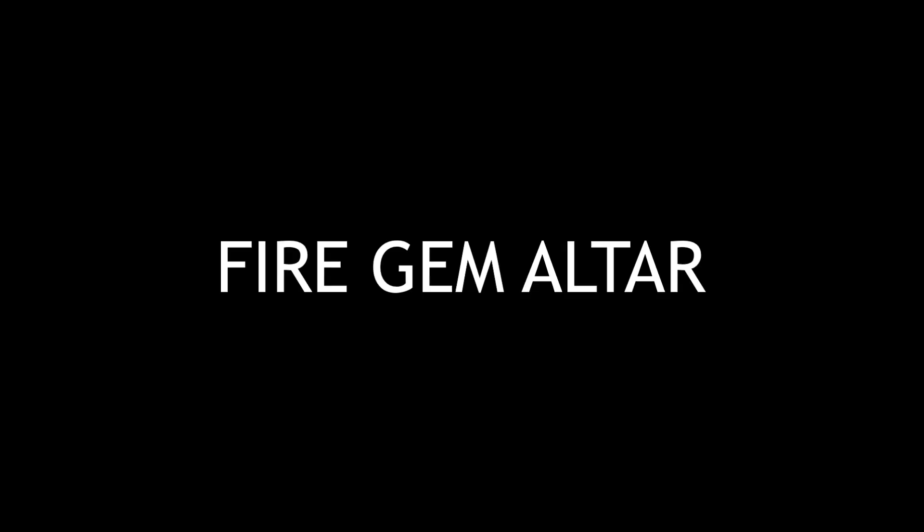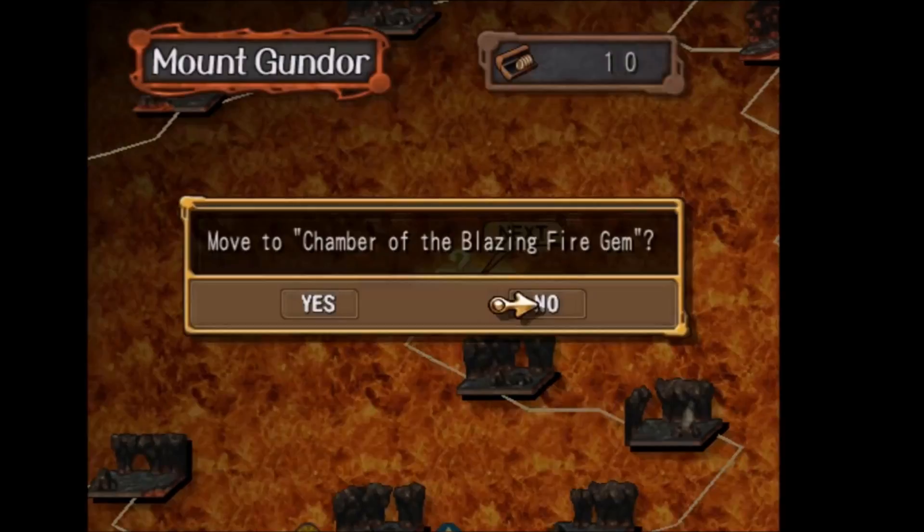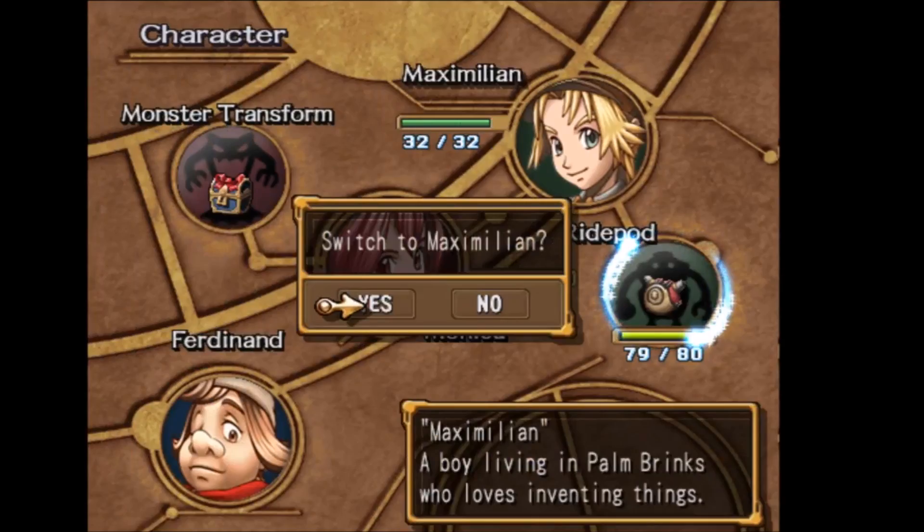The Fire Gem Altar can be found in the Mount Gundor floor — chamber of the blazing fire gem. Like the earth gem, you're going to want to defeat the boss in there, and after you're done that you're going to want to take a shot of the Fire Gem Altar.